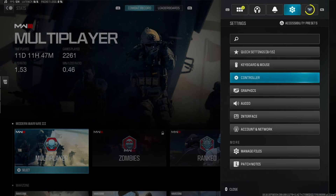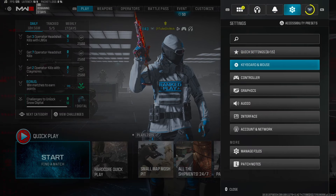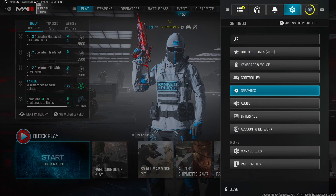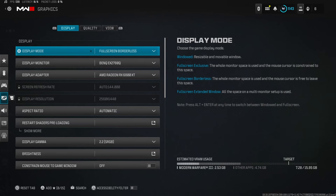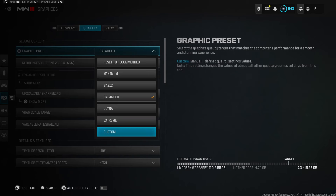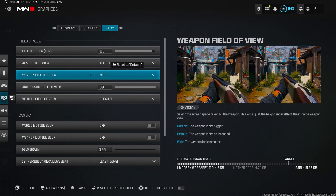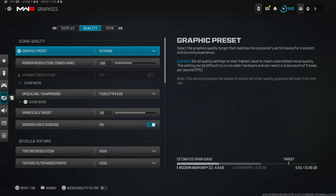The settings in Modern Warfare 3 are probably some of the best settings in any game I've ever played, because you can do so much with them. Obviously when you get into the graphic settings, if you're playing on PC you can change this to whatever you want — I could play on Extreme and still get a lot of FPS in game.